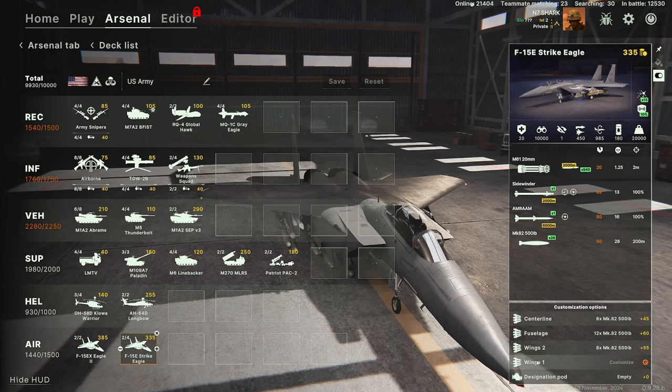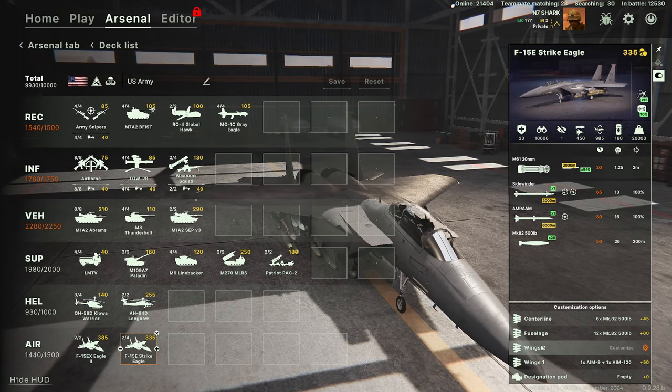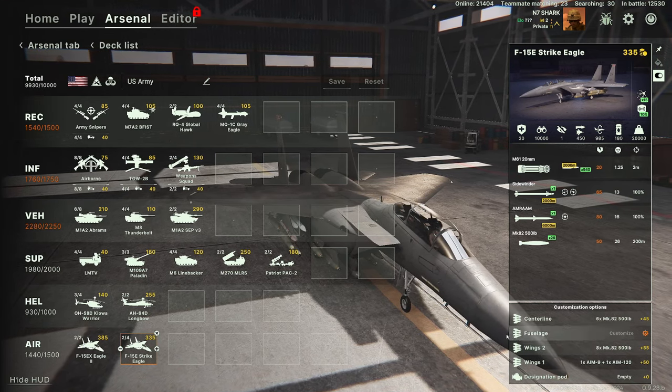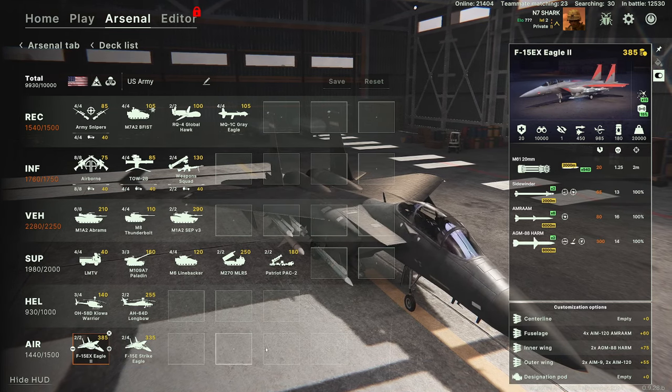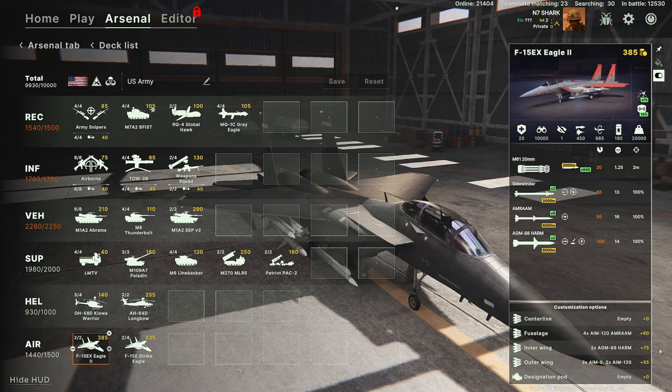This multi-role Strike Eagle has 26 500-pound bombs on it, which I love — come in with a big bombing run to knock out an enemy armored column or infantry in buildings. The F-15 EX is mainly built to deal with aircraft, but it has a couple of HARMs on it to go after enemy air defenses.